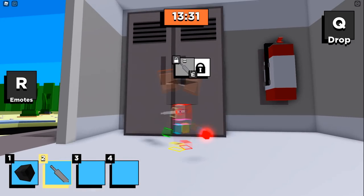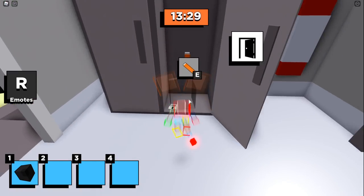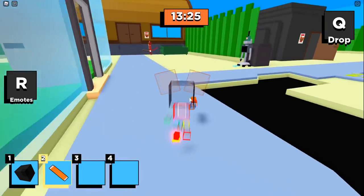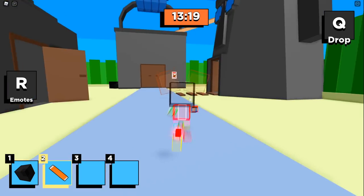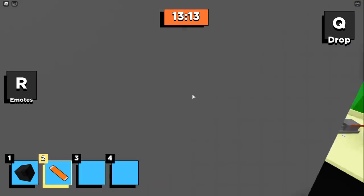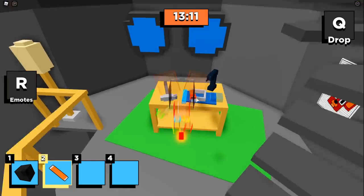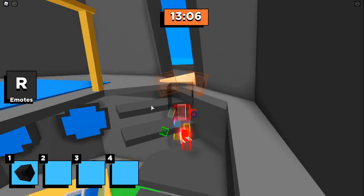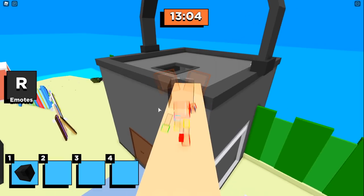Once you open up the locker, you're gonna get a handle. The handle is the second piece that we need for the Kitty Chapter 5 secret ending. You can go on and run back over here to Squidward's house and place this piece right up here on the shelf on the workbench. Then make your way back on out - I'm going to show you where you can find the third and final piece of the secret ending.